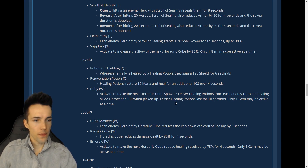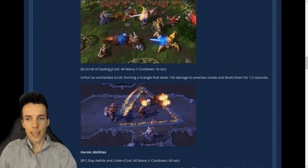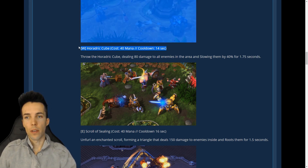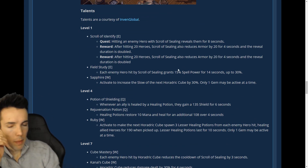The gems have a cooldown — 30 seconds. So if you permcast cubes you don't always have your gem available, so sometimes you want to use a different gem. With full CDR your cube is probably about 10 seconds, and that lines up perfectly with all three gems at 30-30-30 — so you can do three different kinds of cube in a row within the same window before the first gem recharges.